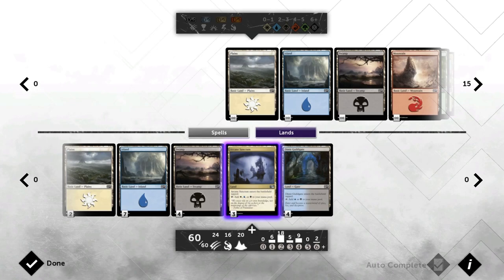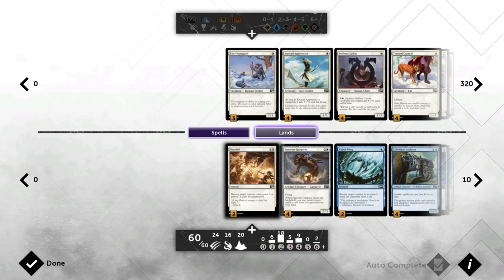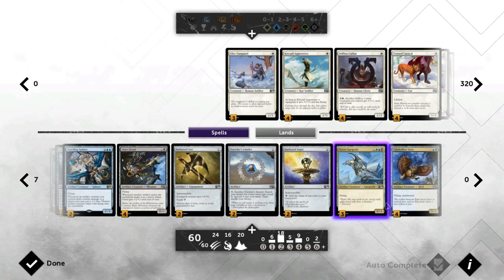Looking at the mana base, I've decided to limit the number of tapped lands, only playing Arcane Sanctum and Dimir Guildgate, then seven Islands, four Swamps, and two Plains — only 20 lands total. But with Traveler's Amulet plus Darksteel Ingot we have enough mana to cast all our spells, and we have a pretty low curve, so it shouldn't be a problem.